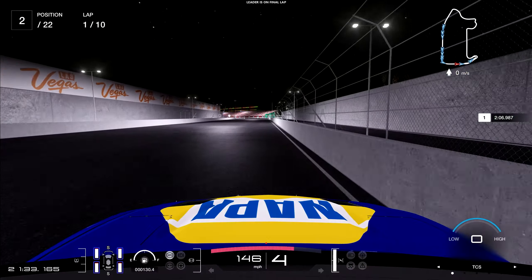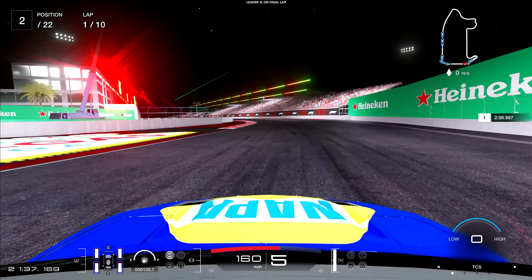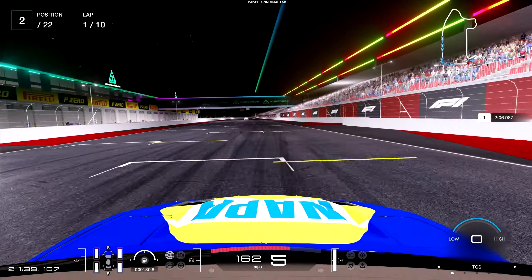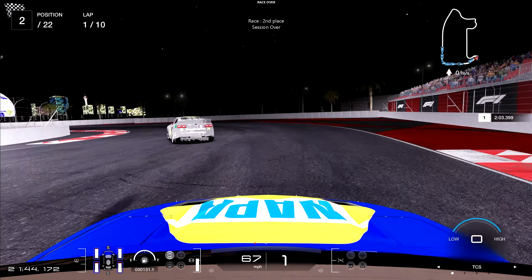William Byron is going to win in the NASCAR debut of the Las Vegas Strip. We bring it home in P2. What a fun track, honestly, for NASCAR racing — although I might not be a huge fan of the layout, it works really well in a video game setting. But that's going to do it for me. If you guys enjoyed, you know what to do. I'll see you guys later — have a great day.